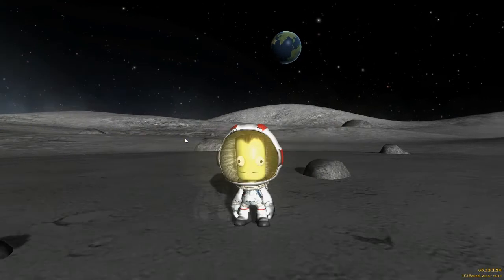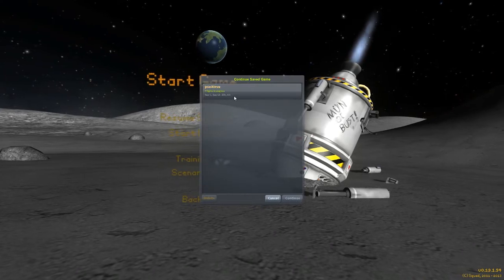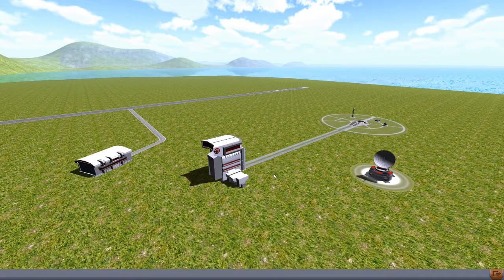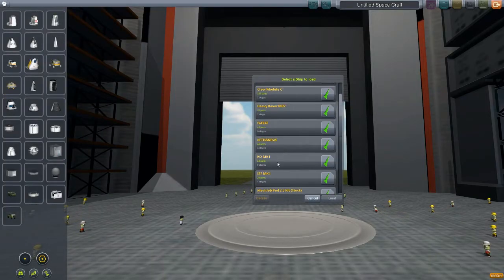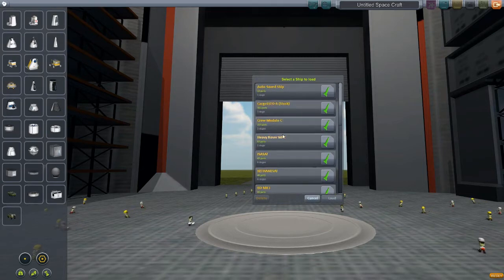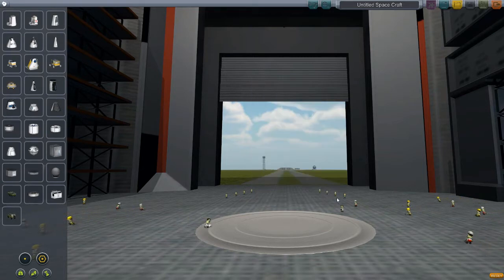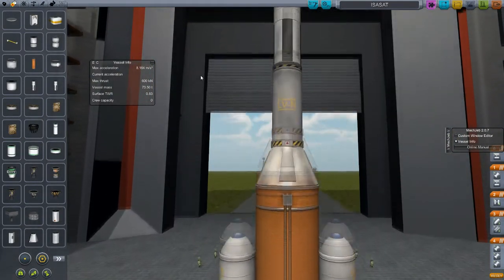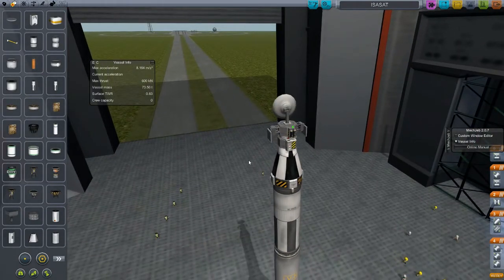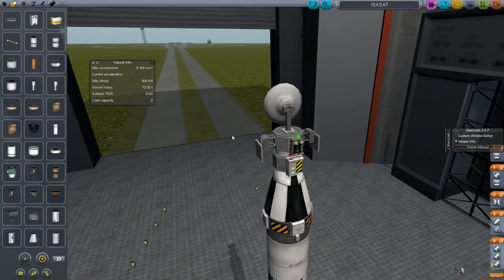Hey everybody, welcome back to Kerbal Space Program. We are going to start our reconnaissance of the moon before we send anybody out there. I think what I want to do is actually put one of these ISA satellites in orbit of the moon. There it is — ISA sat. Now this rocket I think I have here is probably going to be capable of doing this trip because it had quite a lot of fuel left when I put the satellite in orbit of Kerbin.